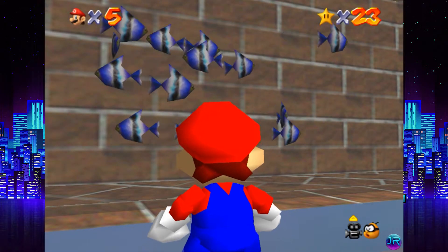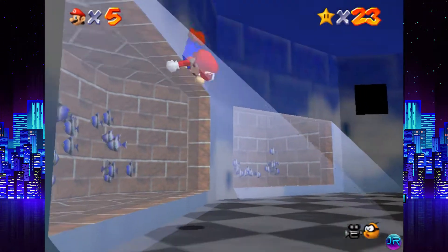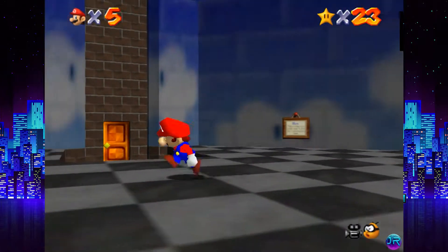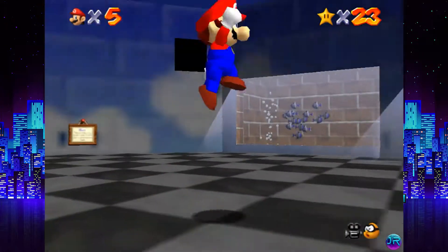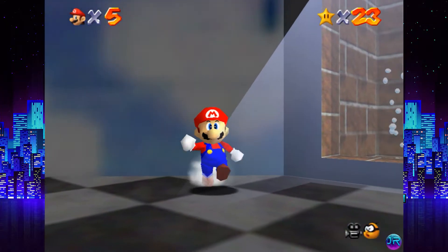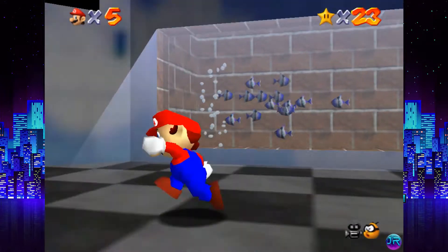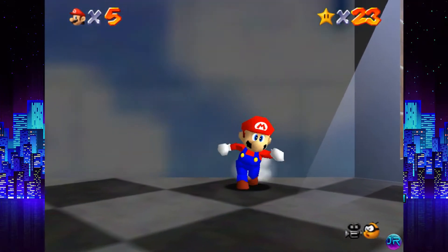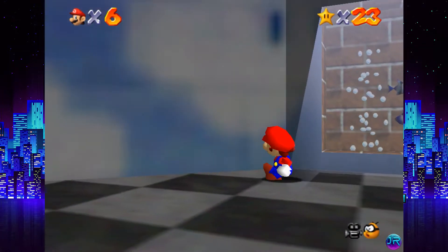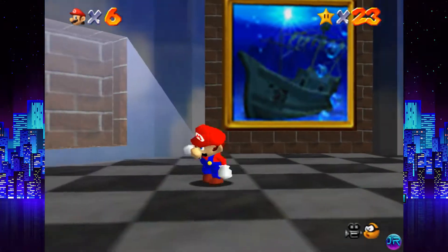Welcome back to more Mario 64 with me, your host, J-Ruff. In the last episode, we took care of most of the stars in Jolly Roger Bay, and we got a secret star located in one of these swimming tanks, and we also obtained the wing cap and the star in that wing cap course.